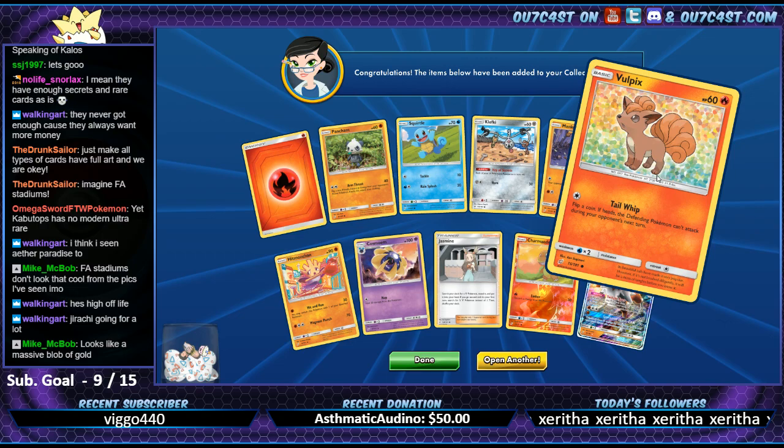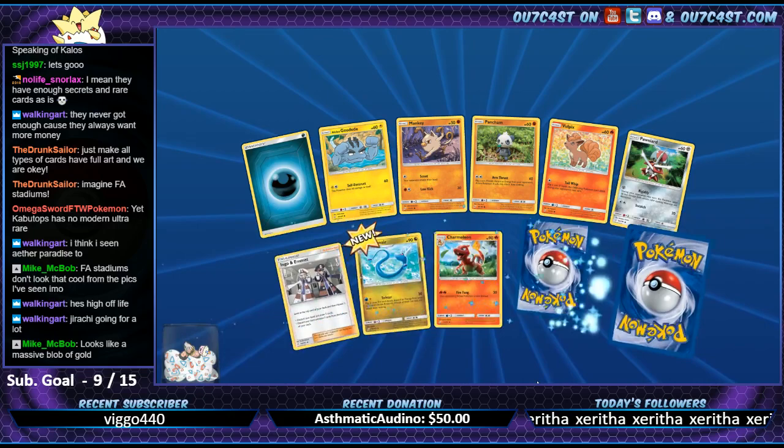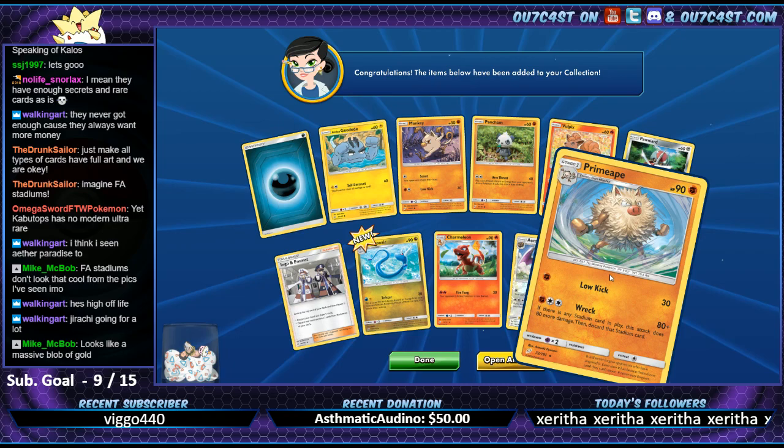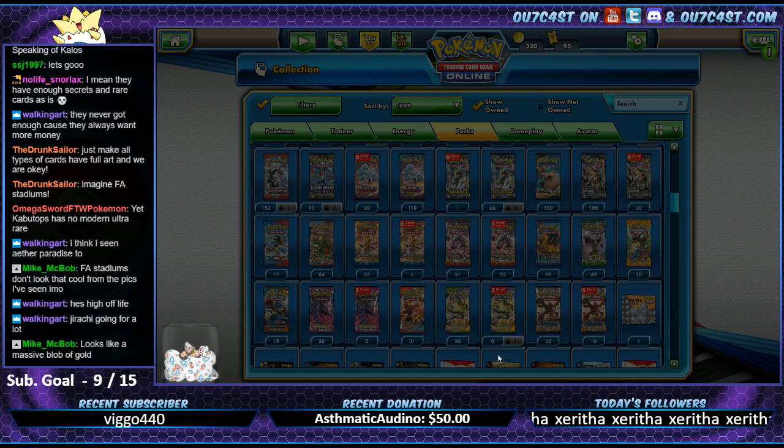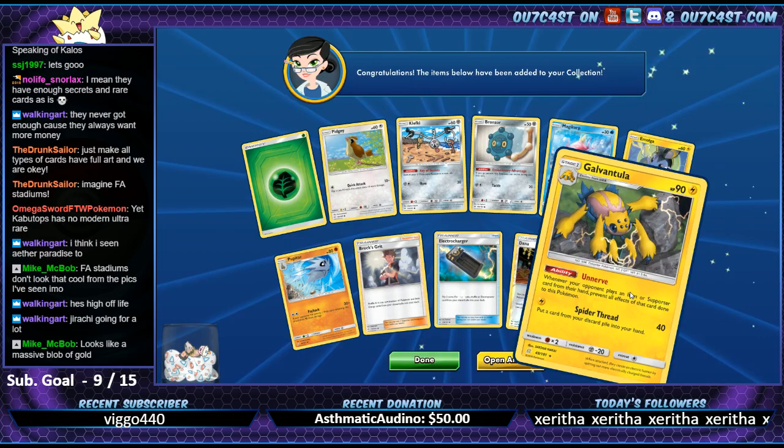It's not Zapdos, I don't think. Primeape, Aerodactyl, Dragonair. Dana and Galvantula.